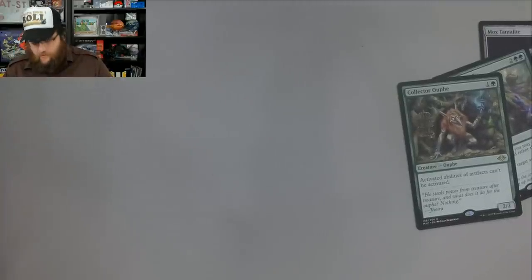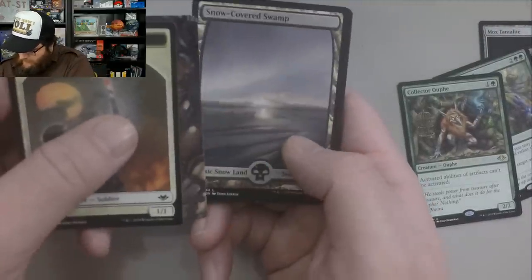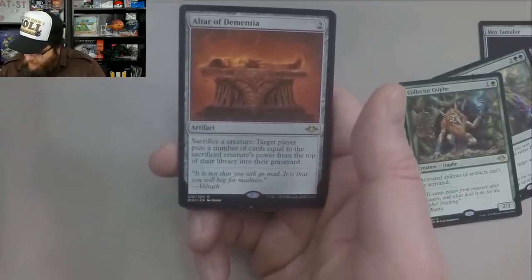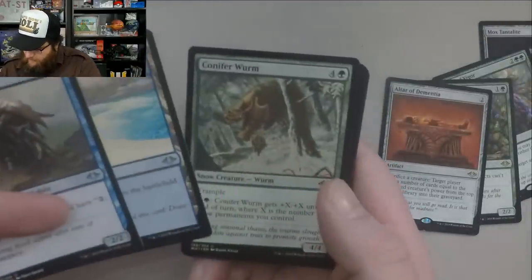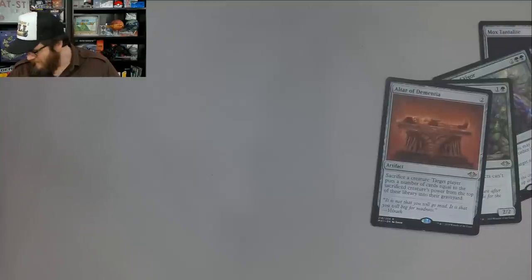I know I didn't do a video yesterday. I just was feeling really flu-ish — down, just down. Soldier Token. And whoop out! Altar of Dementia — two mana. Sacrifice a creature: target player puts a number of cards equal to the sacrificed creature's power from the top of their library into the graveyard. Spicy. Lowly Sandbar and Conifer Worm. I was not feeling great. I actually had a window in the afternoon when I could record, and I just kind of fell asleep in my chair.